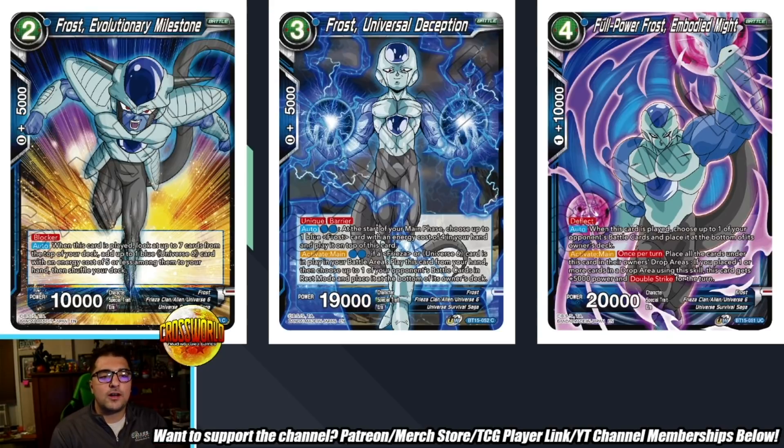Full Power Frost Embodied Might is a four-drop 20k with deflect. Auto when played: choose one of your opponent's battle cards and place it at the bottom of the owner's deck — even more removal. Activate main once per turn: place all cards under this card into the owner's drop area — if you place one or more cards, this card gets plus 5,000 power and double strike for the turn. It's a bit weird that it's only a one-time usage effect, but I really like Frost Universal Deception the most — remove anything in rest mode, very cool card to explore.